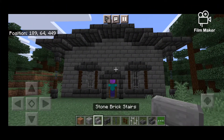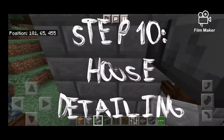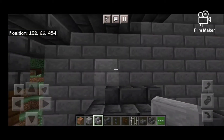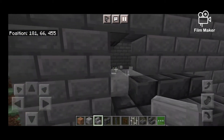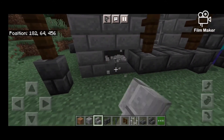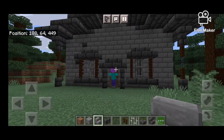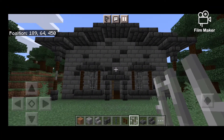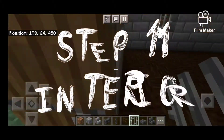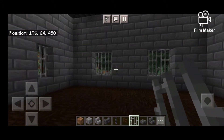Next we're gonna take these stone brick stairs and just break a few blocks so that it makes little holes, making the house look old and worn. You're just gonna go through and add little holes around your house to make it look more detailed. The actual house itself is done - bars won on my Instagram story, by the way.